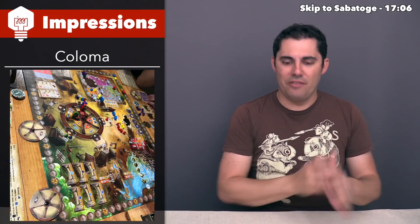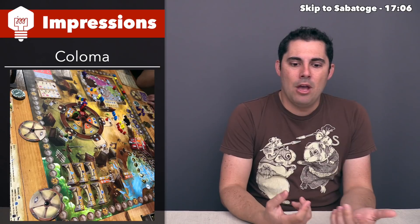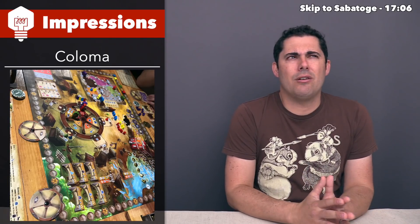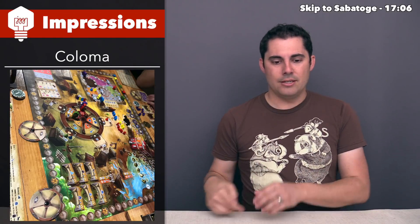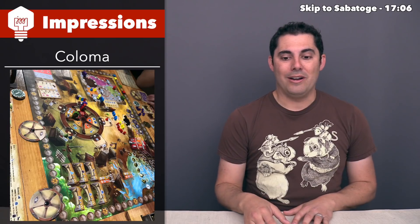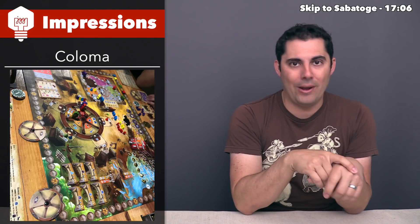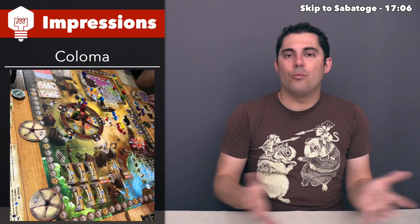I believe everyone has the same exact deck of cards — I think it was around 16 cards. Being able to add extra actions to the actions you're trying to do in the middle of the table can make these ultra actions, and the game has 15 moments where you are essentially holding your breath as you put your person down hoping the majority of people don't go to the same spot. Those are obviously fun. I really enjoy that idea, and the overall execution worked really well.